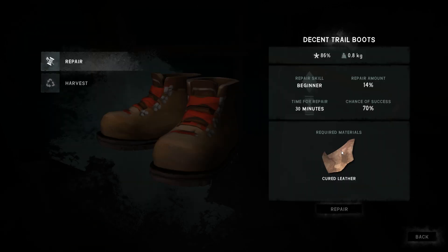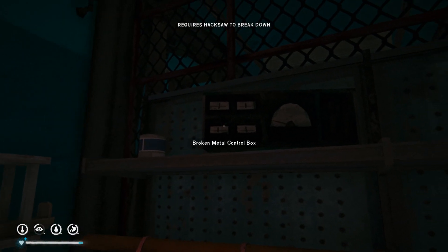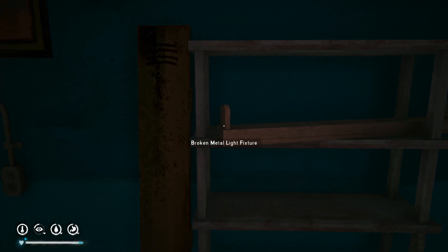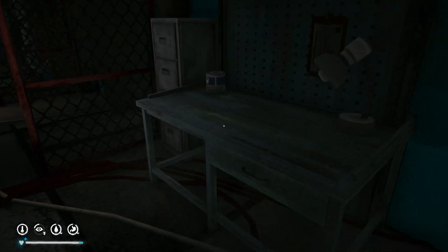I've got cured leather. It takes 30 minutes, and it repairs 14% — oh, it repaired the whole lot. But I don't need to repair it yet. Broken metal control box — I'll need a hacksaw to break it down. Lantern fuel — we're going to grab everything while we're here. We can always drop stuff off. Simple tools I can leave here.